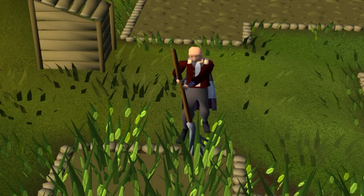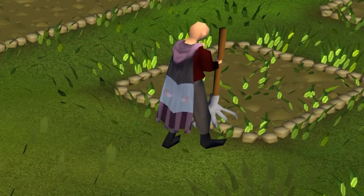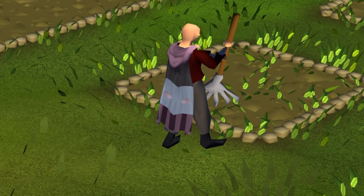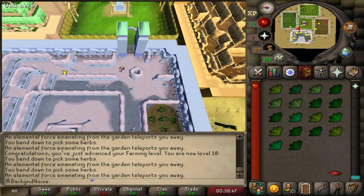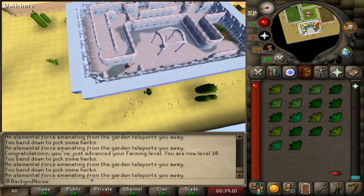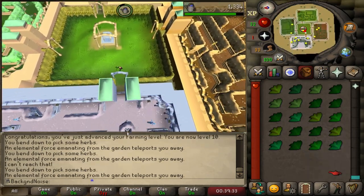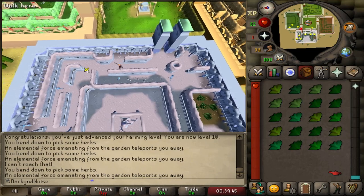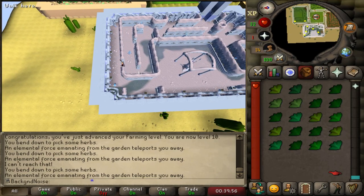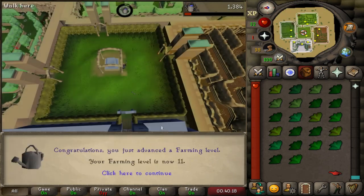Up until this point I've been raking farming patches and making super compost with Catherby pineapples, but it's a paltry amount of experience - good for a few early levels but that's about it. I tried the Sorceress's Garden minigame, picking the herbs rather than the squirk fruit. The Winter Garden gets you 50 XP per pick and two low-level herbs, perfect for training low-level Herblore. I got 11 farming from this but realized real fast how tedious it would be even trying to get to level 15.